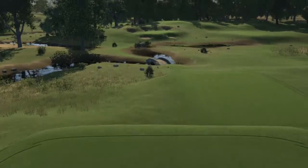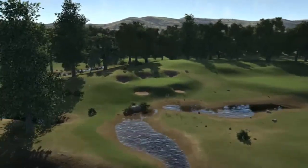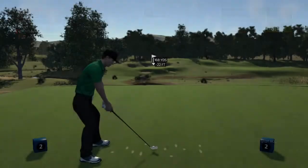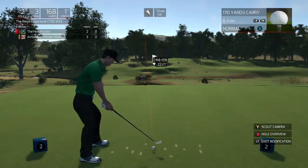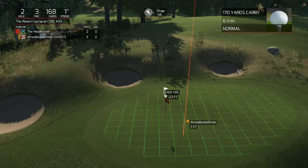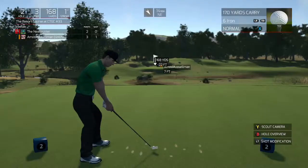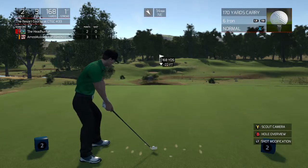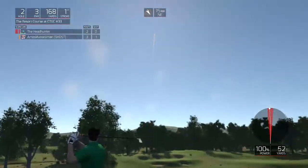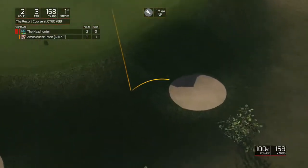Second hole is a par 3 coming off a par on the last one. Looks like we're in the countryside theme. Got a little slope in the green — the little backboard. Tough winds gonna make it really tough today. 168, down 22. I'm gonna stick with the 170 but loft it down a little bit. I missed it — should have gone up a club. Dang it.